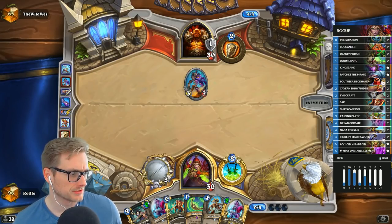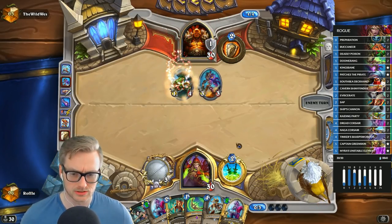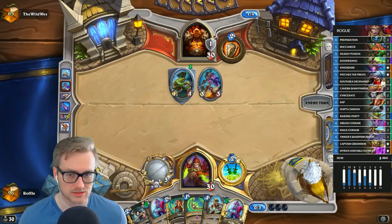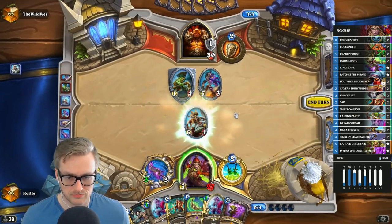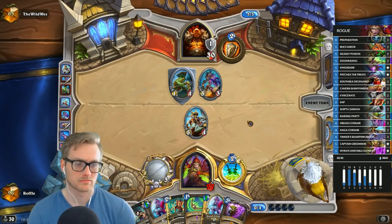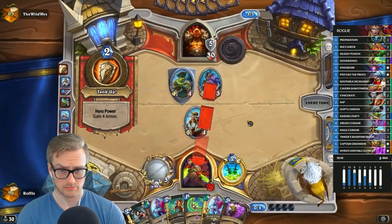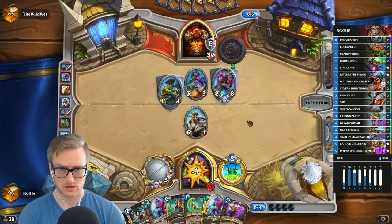We have the luxury of being able to take this slow because our opponent doesn't apply pressure, so we can just think far enough ahead into the endgame stages. We probably just play a Corsair here. Got Saps for taunts when we need them — like if he plays a real big boy taunt. There's Myra's. I think I want to play out a little bit more of my hand before going in on that. Maybe find a Prep as well. I want to make sure I get things like oil and the deadly poisons, to really supercharge this King's Bane. My goal is to eventually be capable of doing more than 4 damage per turn consistently.